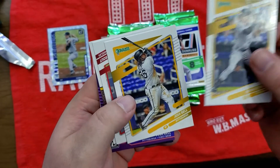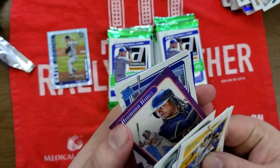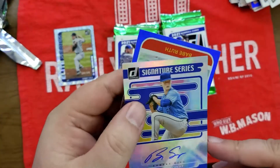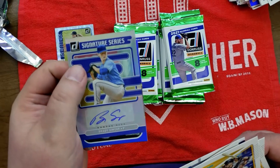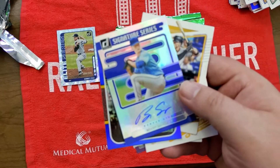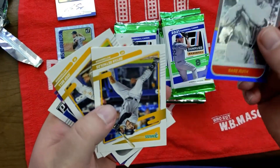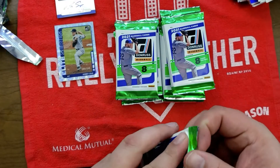Brian Reynolds, Josh Bell, we got a Trout, Greg Maddux, another Josh Bell, Evan White. And I think we're gonna have our first — it's a Brady Singer, that's a pitcher. Babe Ruth. And that's it for that pack — we got our first auto.